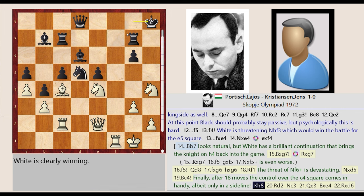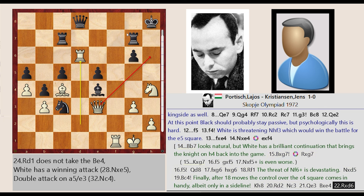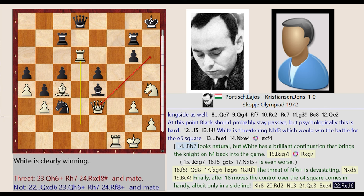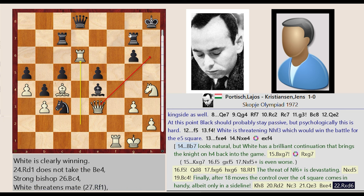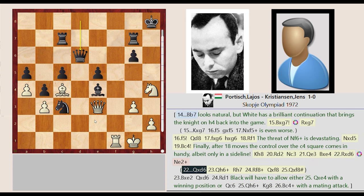King G8-H8. Rook C2-D2. Knight D5-C3. Queen E2-E3. Bishop B7 captures E4. Rook D2 captures D6. Queen E3-H6. Rook G7-H7.